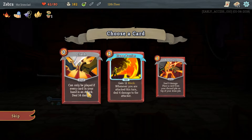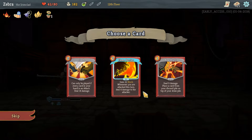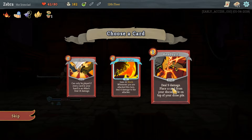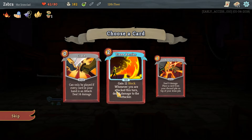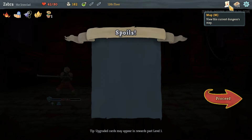Can only be played if every card in your hand is an attack — deal 14 damage. I don't know if I like that. Gain 12 block. Whenever you are attacked this turn, deal four damage to the attacker — Flame Barrier. Or Headbutt: deal nine damage. Out of these, I think I like Flame Barrier. My deck is getting rather large, but I don't know if it has a maximum.